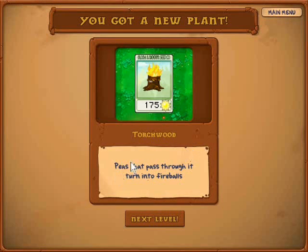A torch would... peas that pass through it turn into fireballs. So you'd probably wanna put them in the front at some place, and then peas from peashooters go right through and turn into fire. I don't know what the fire does - maybe it just sets zombies on fire and they hurt more when they're walking. I guess we'll see you in the next episode. Alright, I'll see you next time - next Saturday, next Sunday. I hope you enjoyed, and don't forget to be awesome.